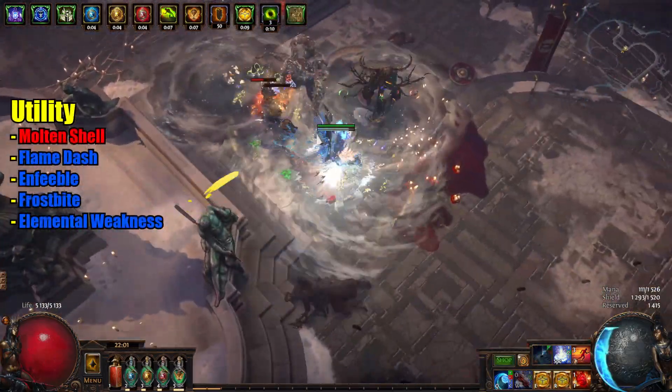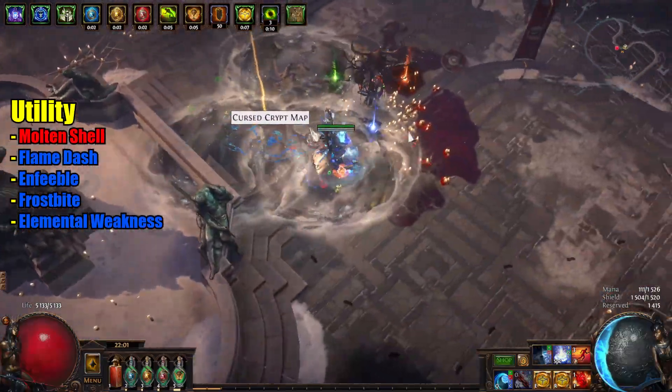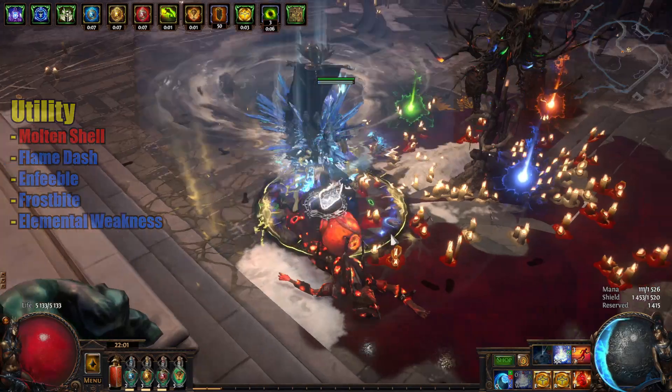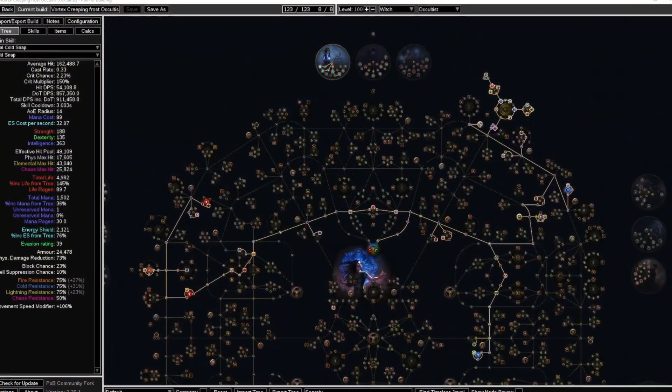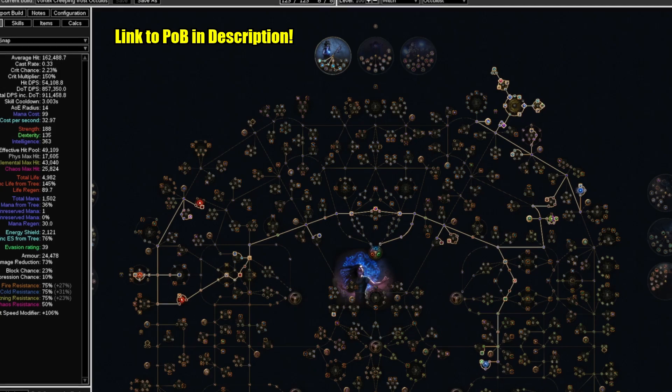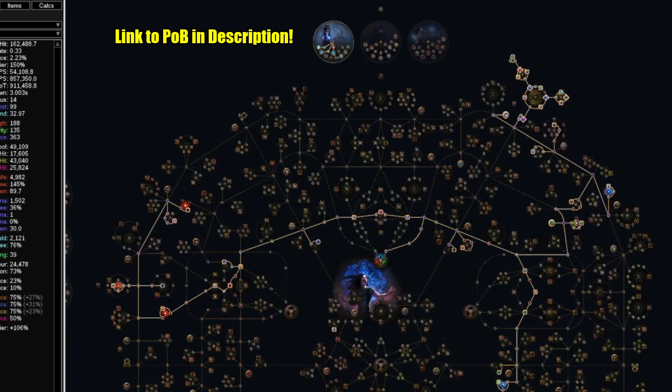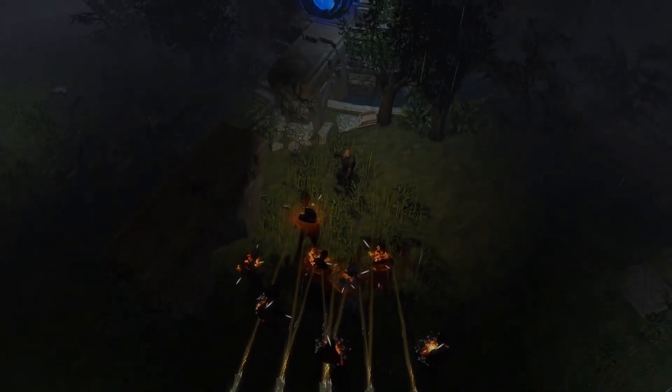For the utility skills we have Molten Shell, Flame Dash, and Feeble, Frostbite, and Elemental Weakness. Here we have a quick preview of the passive skill tree, but for more information about the build I recommend going to check the Path of Building link which will be in the description.